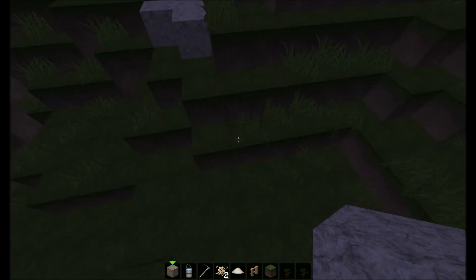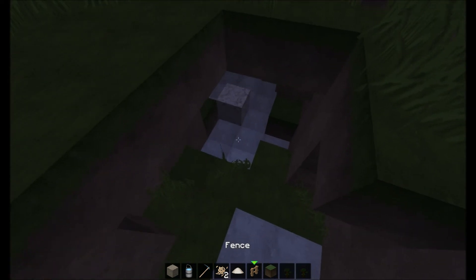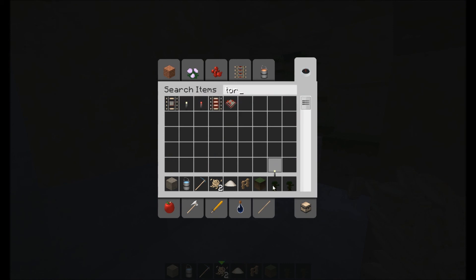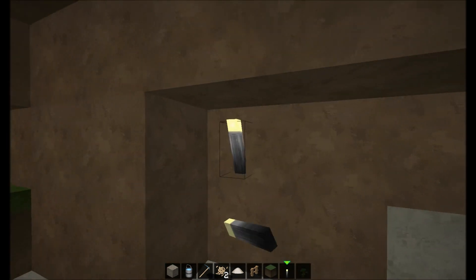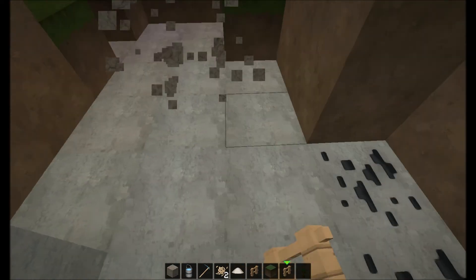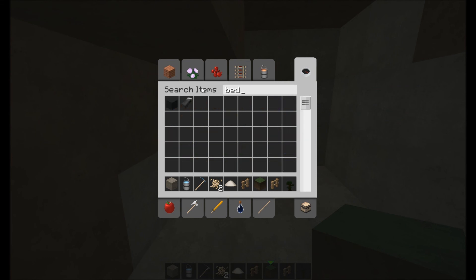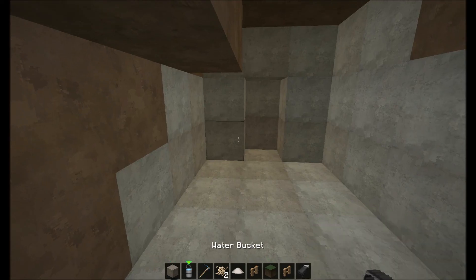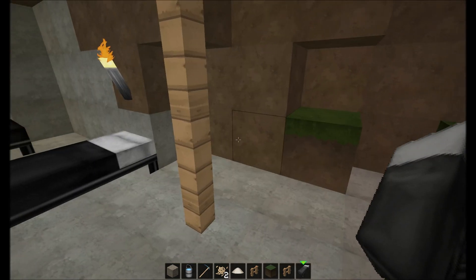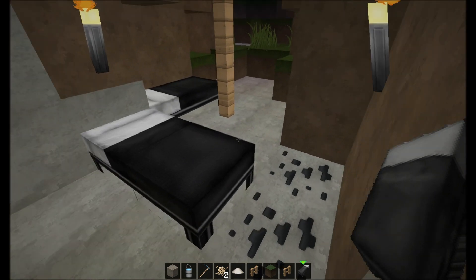It's an old path leading down. An old cave — this could be pretty cool. You can put some torches, maybe a fence post holding up the ceiling. Maybe this is where one of them was sleeping because they didn't have a house yet. Maybe a whole family that couldn't afford to build their own home yet or something.